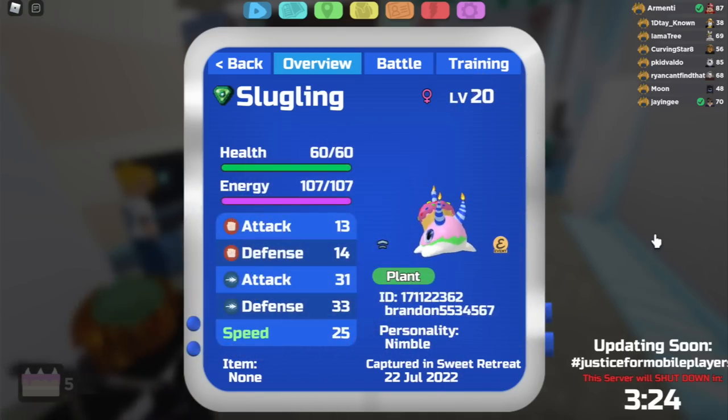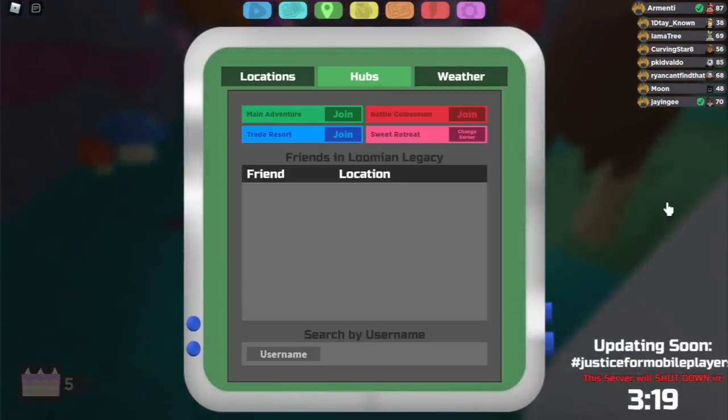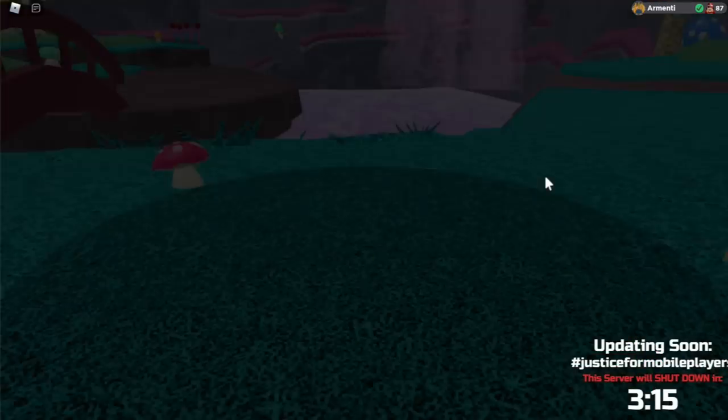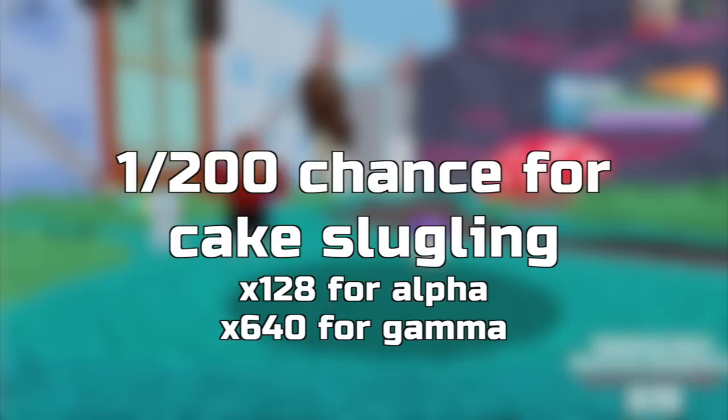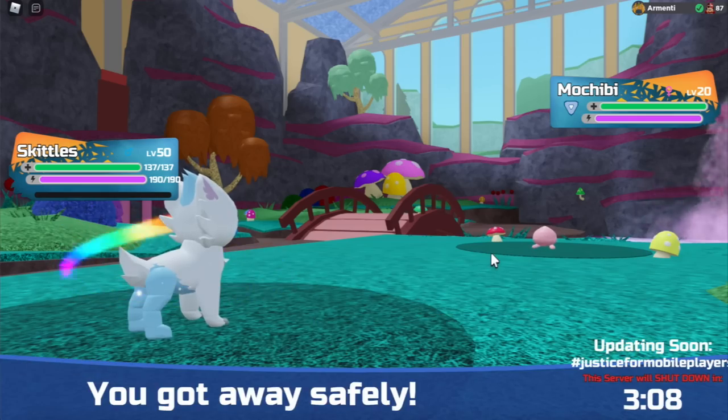This is actually pretty simple to get. Just go into Sweet Retreat — you can access Sweet Retreat by going to the hubs and then clicking Sweet Retreat — and then all you want to do is just run in the wild. As you run in the wild, you will have a 1 in 200 chance of finding that Sweet Retreat cake Slugling, so it's pretty easy.